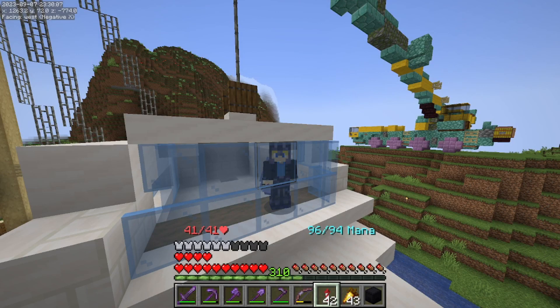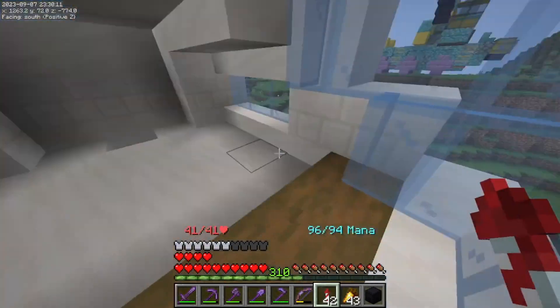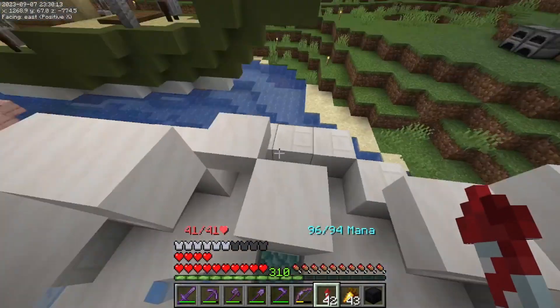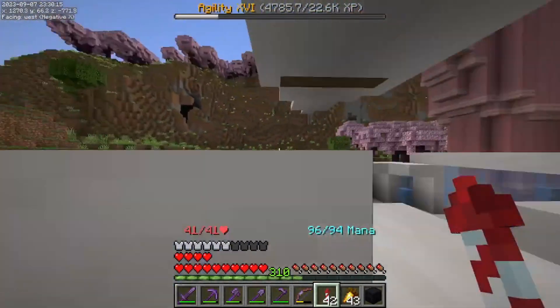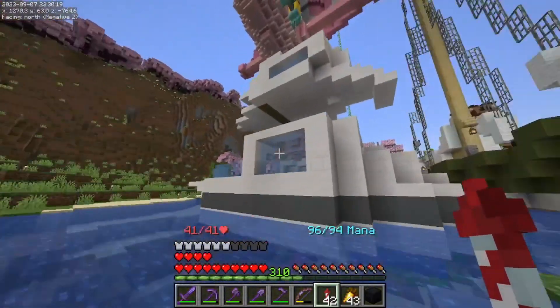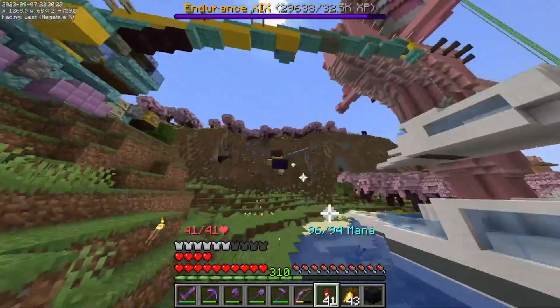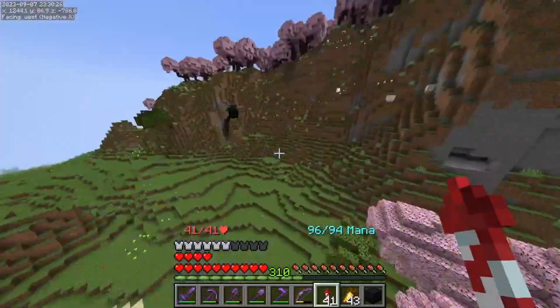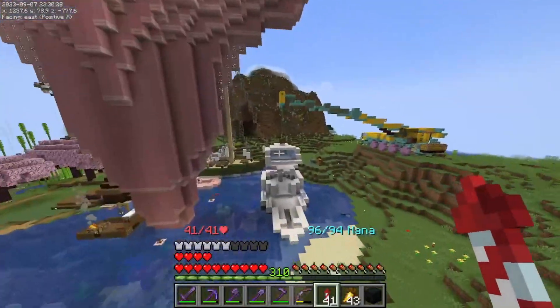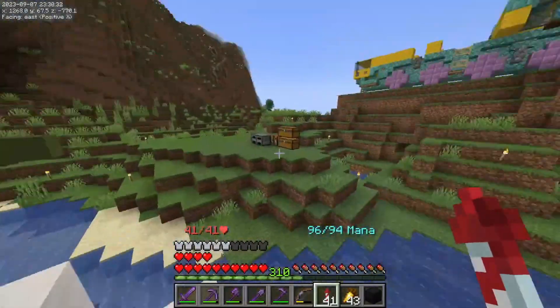And there it is, all completed. Look at this thing — we have got it going. In the midst of towing, we accidentally ripped the roof right off of this bad boy. And yeah, that has to have something to say about the structural integrity. This thing was not built up to code, so we had to get it towed. And I think it turned out pretty cool.